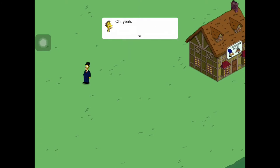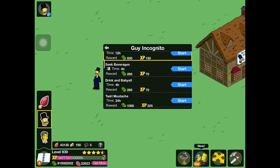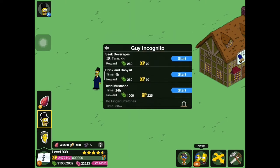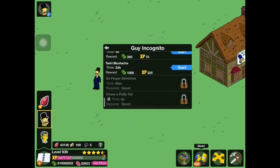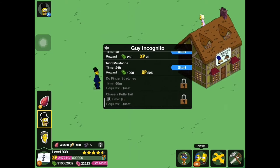He has his own quest line, which we won't bother going through. You can see his task list over here. He can work at the nuclear plant for 12 hours, seek beverages for 4, drink and babysit for 4, twirl mustache for 24, do finger stretches for 60 minutes, and chase a puffy tail for 8 hours.